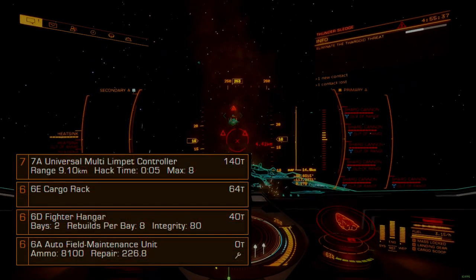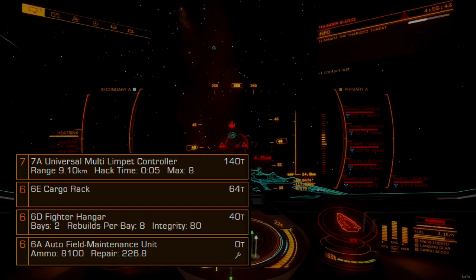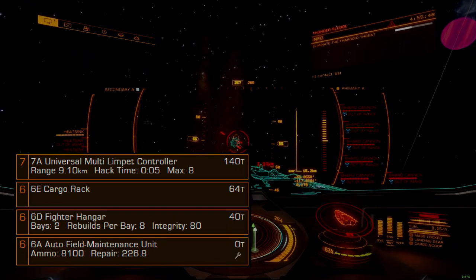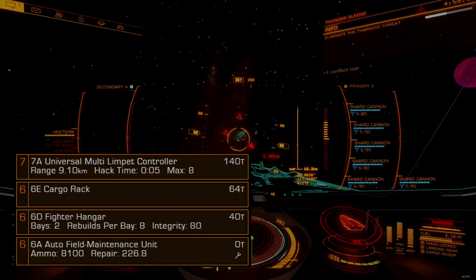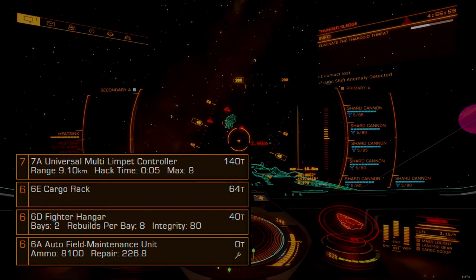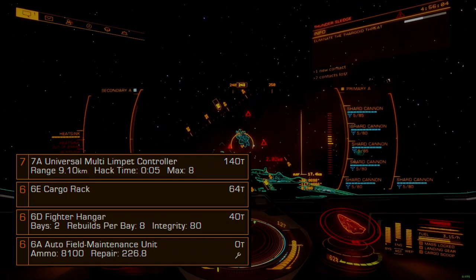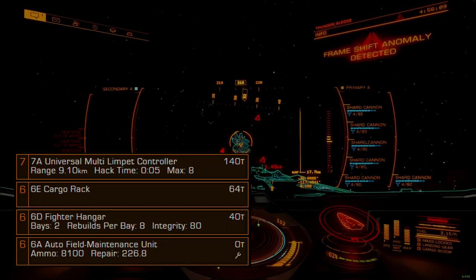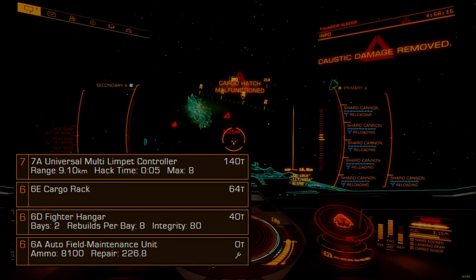For optional internals, I elected to mix in support equipment since natural use of this ship will involve longer flights between targets. Commanders interested in maximum resilience can swap out any support module for more hull or module reinforcements. The size 7A universal limpet controller is an absolute beast of a support unit — only a handful of ships have room for it, and the Anaconda is one of them. This enables strong supporting functionality when fighting as part of a wing, with solid hull repair rates when fighting solo.